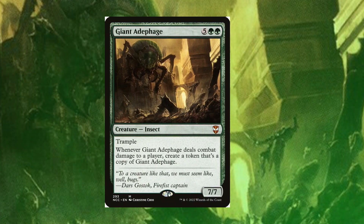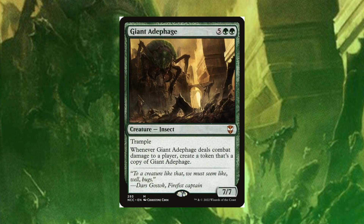The next card I want to talk about is Giant Adephage. This is very similar to Scute Swarm in the way it makes clones of itself. For seven mana it has trample, and when it deals combat damage to a player you create a token that's a copy of Giant Adephage. So every combat you swing with it, you make a token copy. Next combat you swing with both, then you have four, and so on until everybody's dead because of this card. In my opinion this is the more fair version of Scute Swarm — you're going the clean honest way of combat rather than just playing lands.